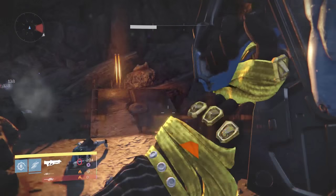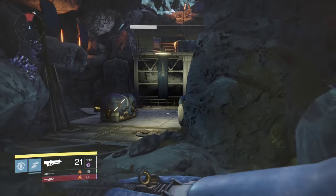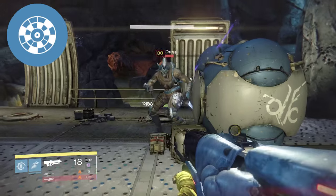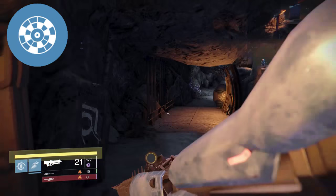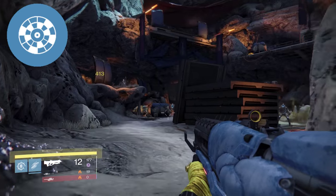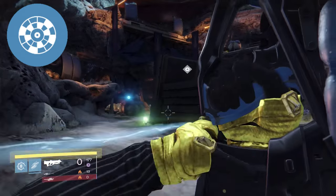You could classify Ages of the Kell as a low impact, high rate of fire pulse rifle. It shares the same impact and rate of fire as the Bad Juju, but gets very different perks. The first perk is Rangefinder, which increases the range of your weapon when aiming down the sights — a great perk for pulse rifles competing at longer ranges in the Crucible and PvE.